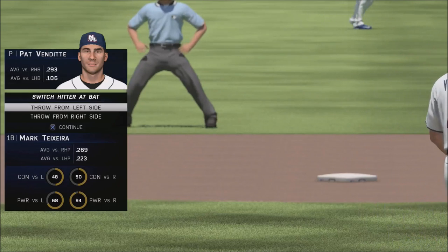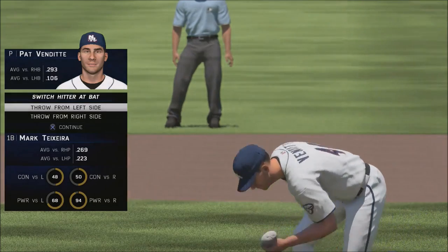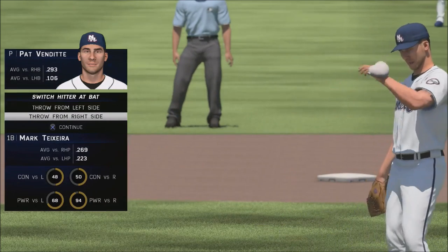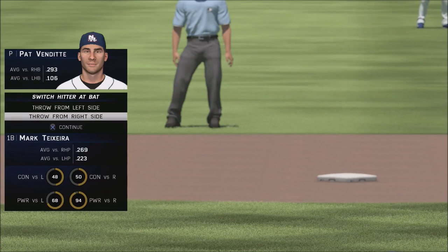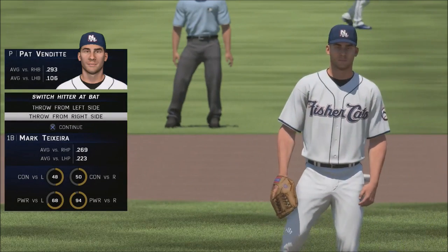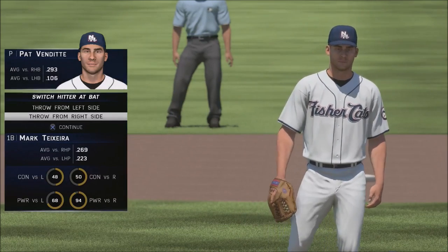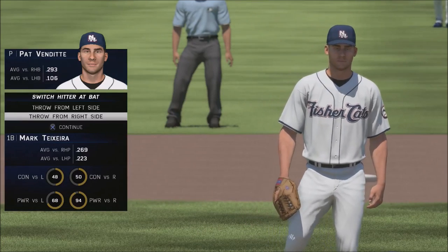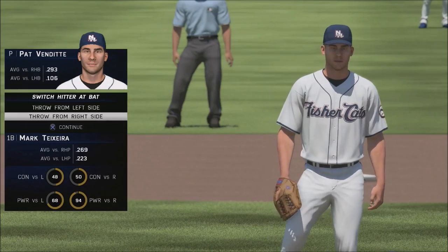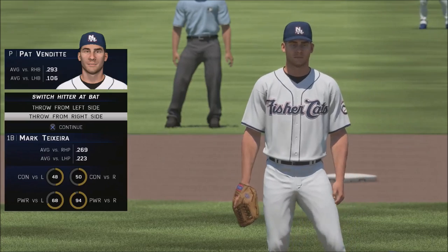I've gone through this a lot and I think it's bugged. Now the major league rules state — and I'll read it officially from their website — some of these rules don't apply to the game. But here is the rule: the pitcher has to visually indicate to the umpire, batter, and runners which way they will begin pitching to the batter. Engage the rubber with the glove on a particular hand and that is considered a definitive commitment to which arm he will throw with. The pitcher must throw one pitch to the batter before any switch. Again, you can't do that in a game — you have to commit from the left or right side. So basically, advantage goes with the switch hitter — that's how it's supposed to work.